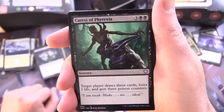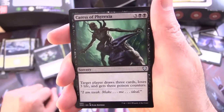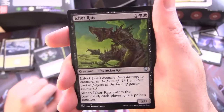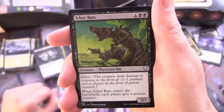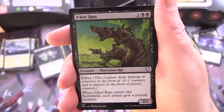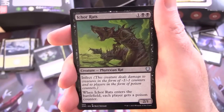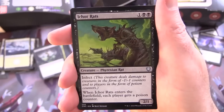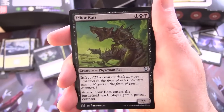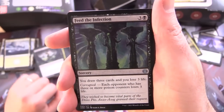Swords to Plowshares — instant for a single white, exile target creature, its controller gains life equal to its power. Caress of Phyrexia — sorcery for 5, target player draws 3 cards, loses 3 life, and gets 3 poison counters. Ichor Rats — creature Phyrexian Rat, 2/1 for 3 with Infect, deals damage to creatures as -1/-1 counters and to players as poison counters. When Ichor Rats enters the battlefield, each player gets a poison counter — including you, so be careful.